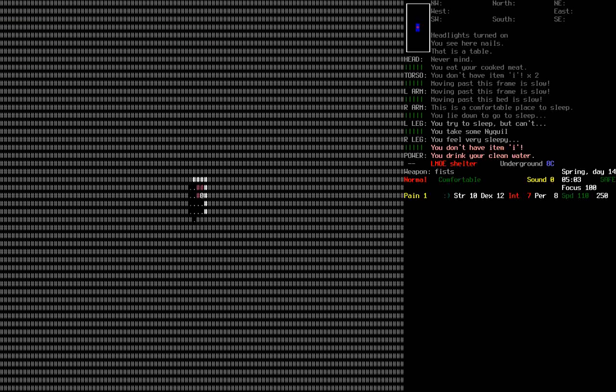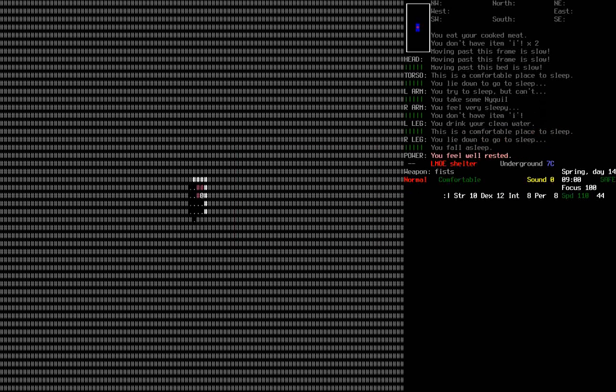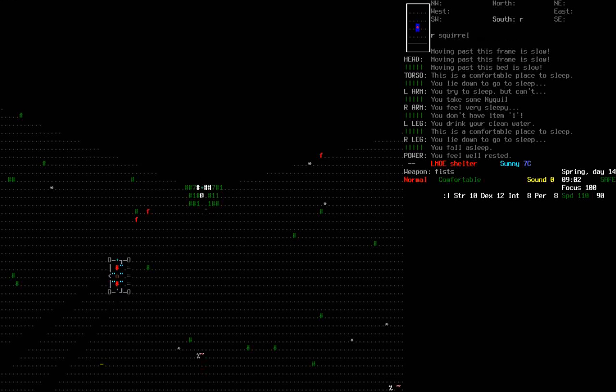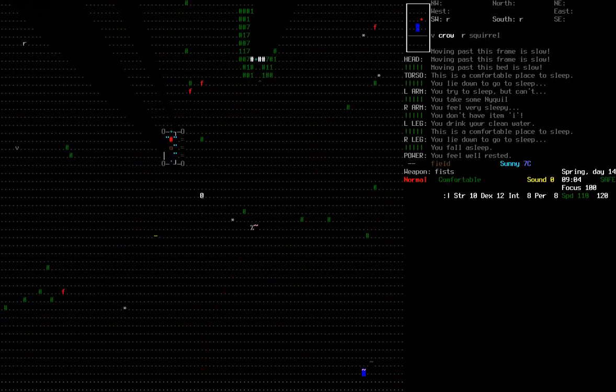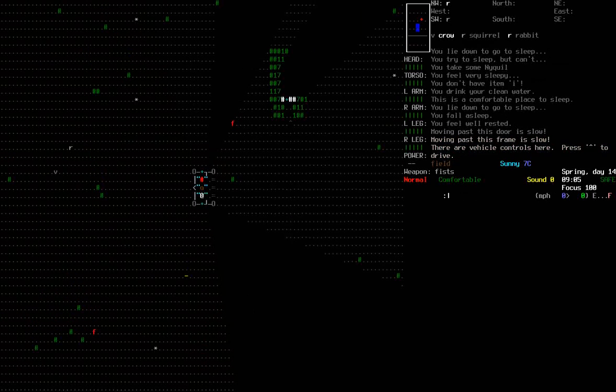I've just realized it's 4am in-game, so I should probably get some sleep. The great thing about these wristwatches is they actually have an alarm on them, so I can set my alarm to go for 5 hours. Of course he won't go to sleep — let's just chug some NyQuil. I do that myself occasionally. I hate alarm clocks. I'm quite happy to go to sleep and wake up just when I wake up — that feels fine. But if an alarm goes off, I just feel like crap for the rest of the day.